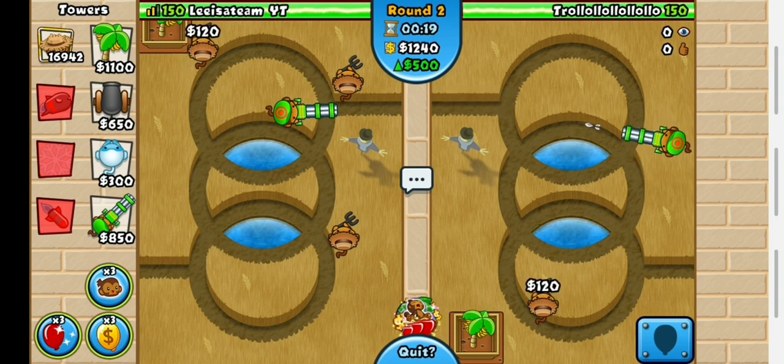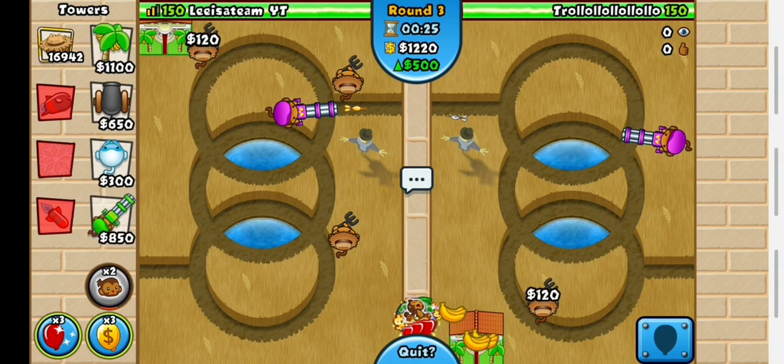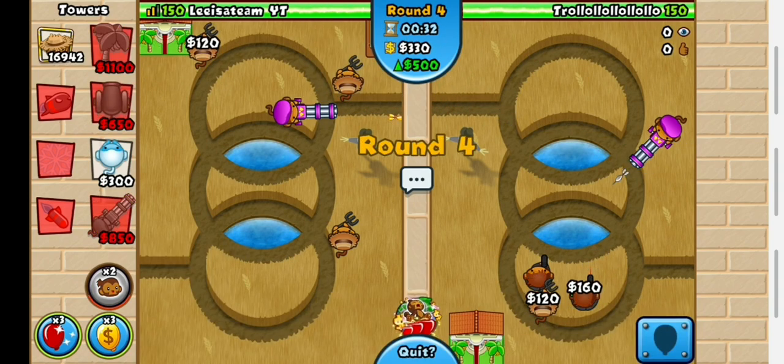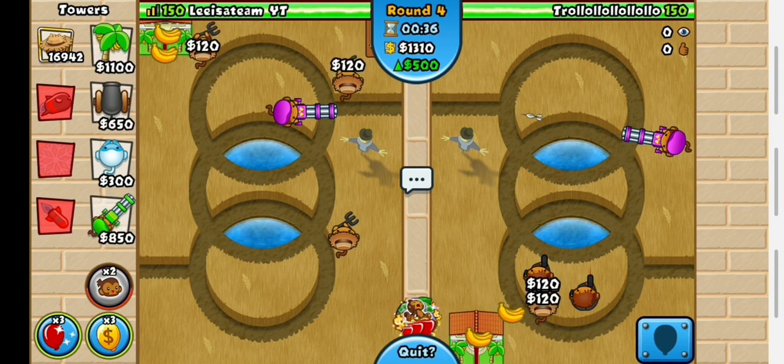My strategy is to try to anti-stall until round 8. Now I have a dartling and as you can see I'm pointing it right at the entrance. My opponent is Troll and he's going to get Cobras to use offensive pushes so that he can send me regen rainbows on round 8.